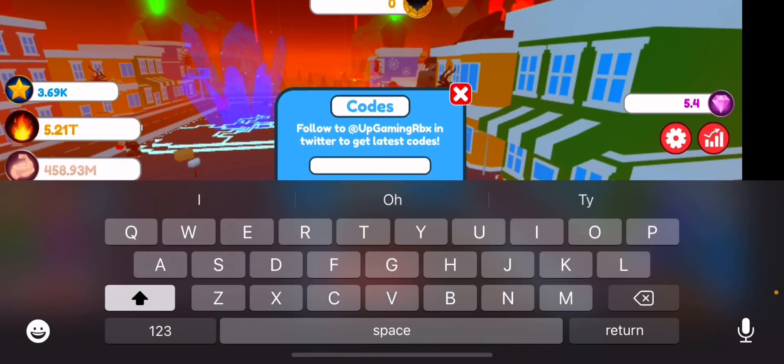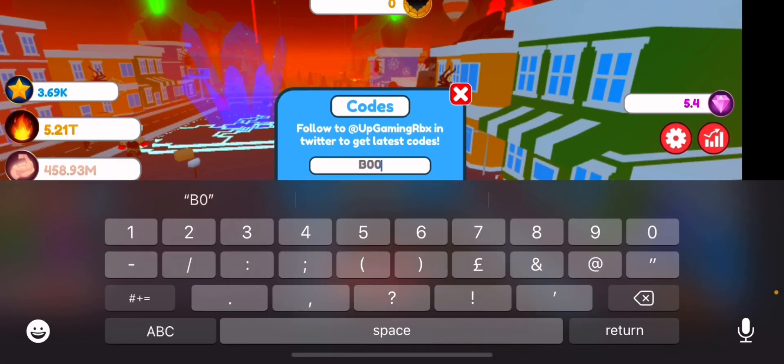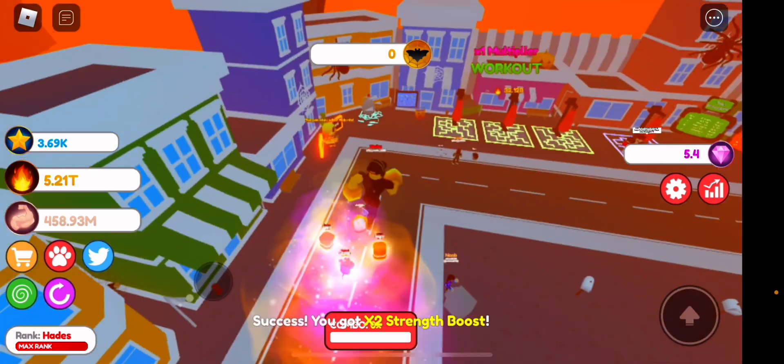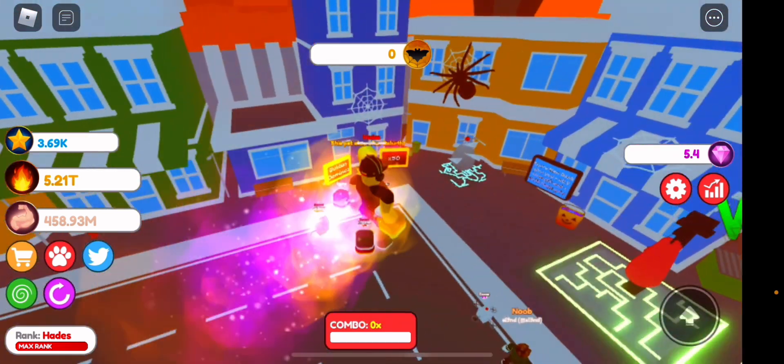The code is B then three zeros. Redeem that and you get a two times strength boost. Make sure to use that, guys.